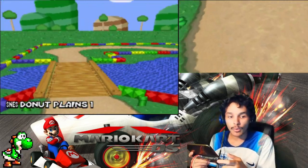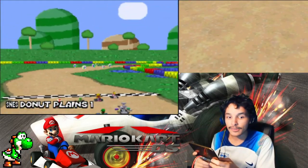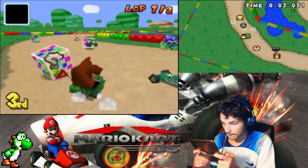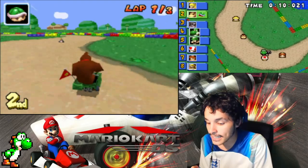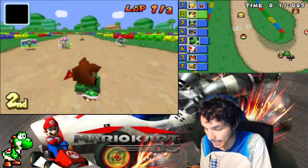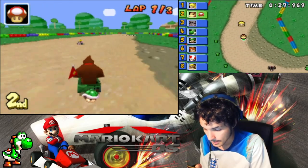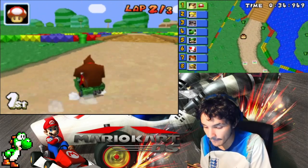Alright, SNES Donut Plains 1, let's go! This is a little bit earlier than usual — it's currently 4:40 PM on a Saturday recording these videos, so cheers. DK has a jeep in this game and it looks sick. I love the flag on his icon too — it looks sick as well. The karts in this game are so unique, that's what I love about this game. Nice, good snipe! My opponents are Peach and ROB — Peach again, crazy.